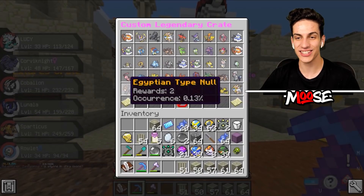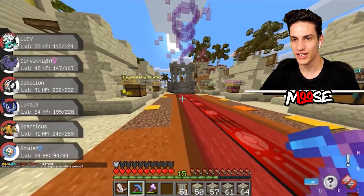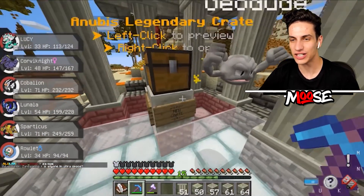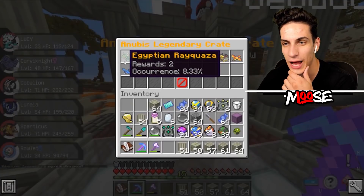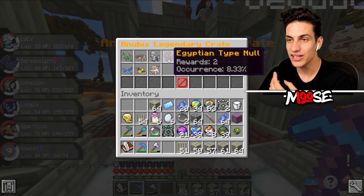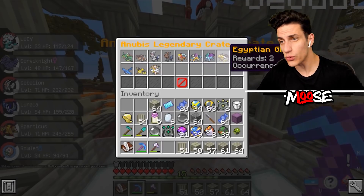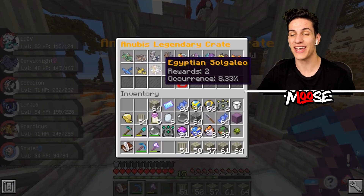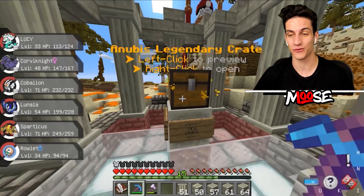There it is. You can actually get Egyptian Pokemon here as well. That's pretty sick. Anubis Legendary Crates. We got Egyptian Rayquaza, Terrakion, Silvally, Type: Null, Entei, Raikou, Suicune, Giratina, Moltres, Articuno, Zapdos, and Solgaleo. We gotta get Solgaleo for sure.